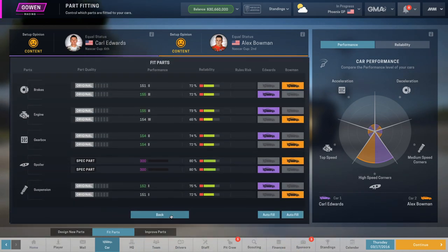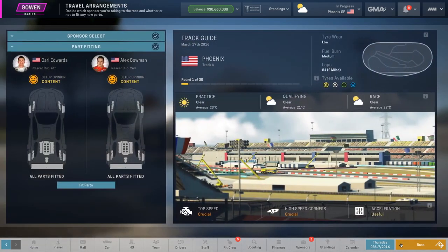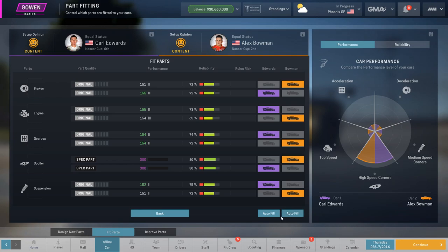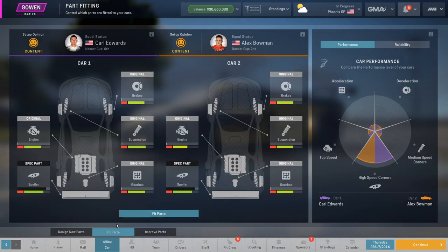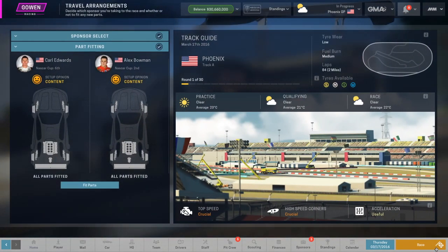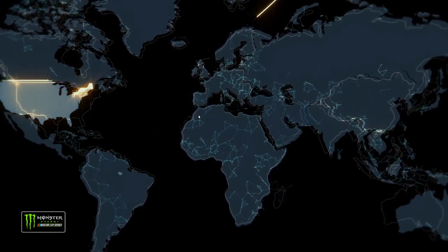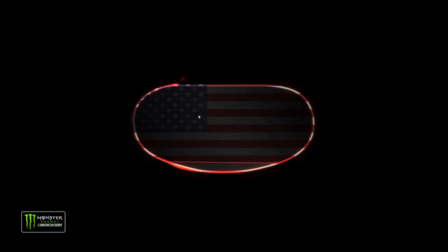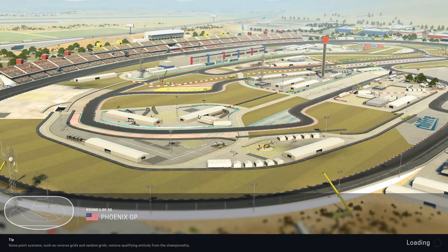We're going to fit parts and autofill — looks good to me. Continue. We are good. Now we can go into the race and it kind of brings it up over to the North American side in the USA for the Phoenix Grand Prix. Round number one here will be at an oval, and we're going to get ready for the first practice session.